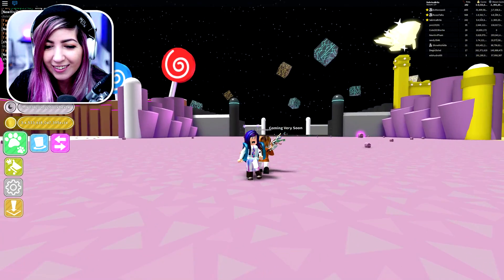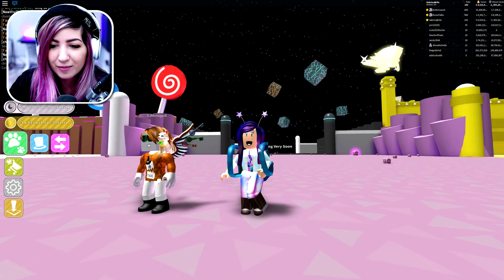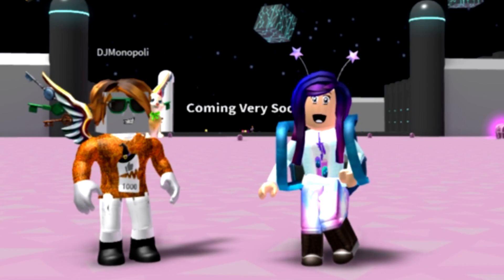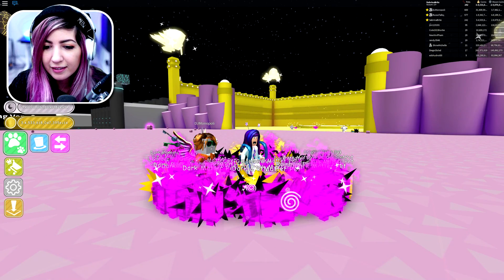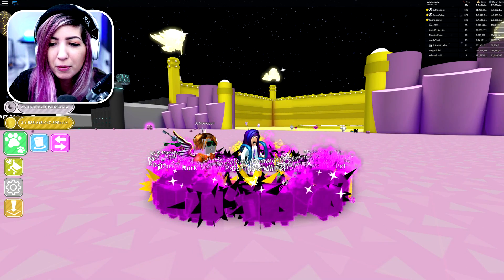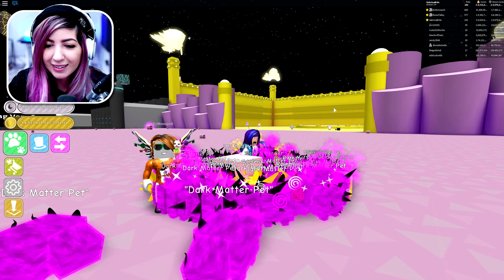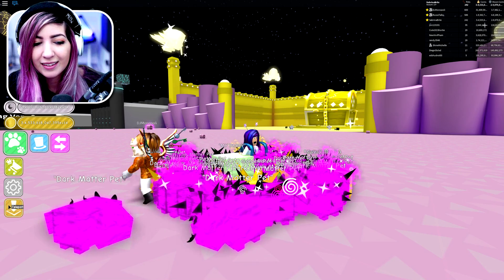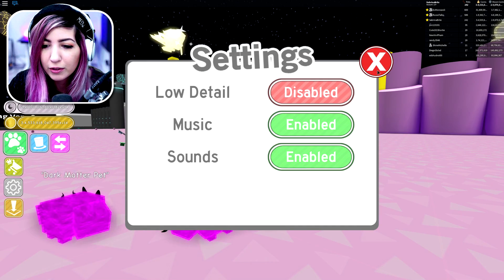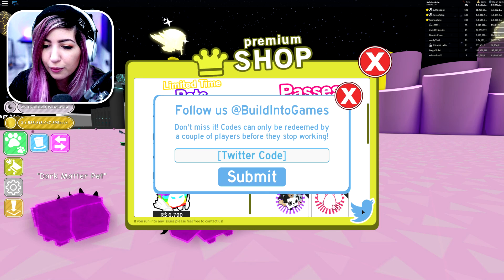DJ, are you ready? You still have your pets. Stand next to me. Oh, that's not a good sign. They're going away. All right, ready? Let's go— I already broke it! Oh my gosh. Should I put my pets away? No, let's just do it one more time. It's because I have a bunch of dark matter pets. Prepare the code, and then right when we're about to enter it — so we go to the shop, and then we click this Twitter icon.